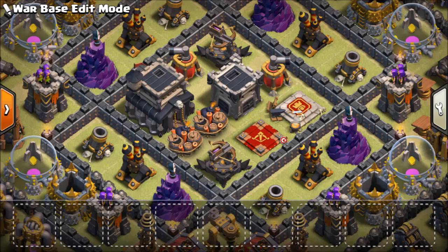There are double giant bombs, which makes it anti-hog riders. The air sweepers are inside, the x-bows are inside, and both the heroes are inside. So your center defense is pretty much very difficult to break.